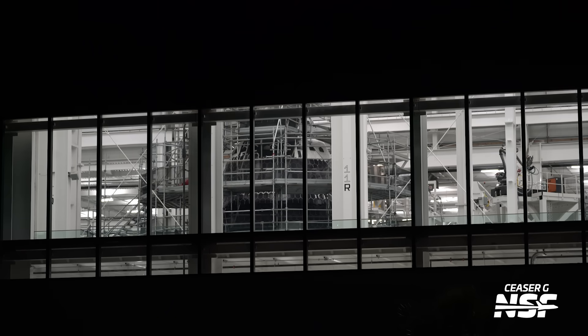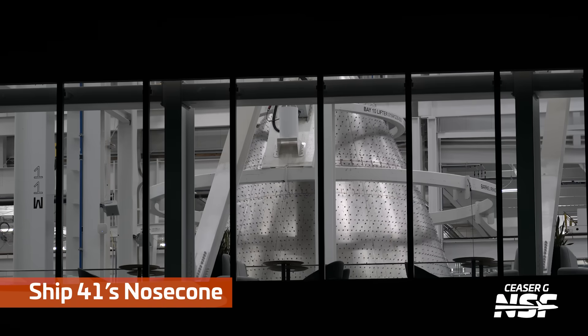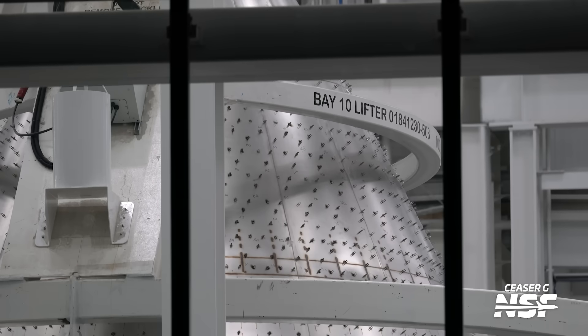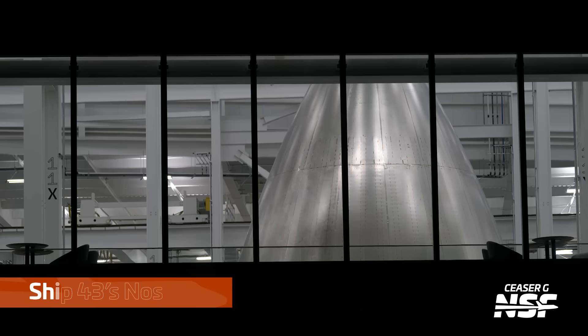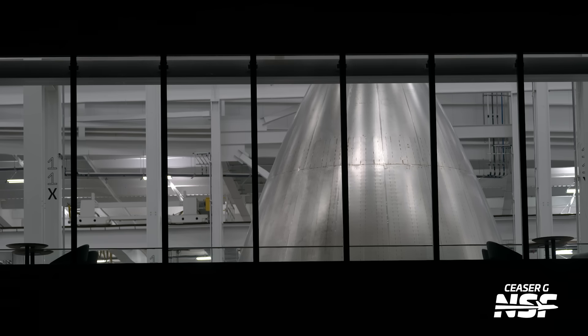They are also continuing with future vehicles as well. This is Ship 40, the next one in line after Ship 39, and it's already got a lot of tiles on it - there's a bunch of rows there. It's got the white TUFROC, the ablative material, the black ablative material, and all that. Ship 41's nose cone with the tile pins and everything installed as well - really great progress here. I bet once they go through all of the test tanks and whatnot, they just start stacking one after the other.